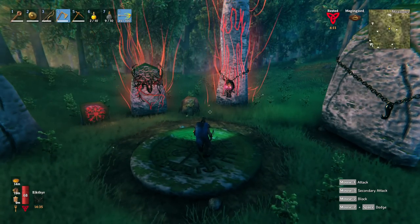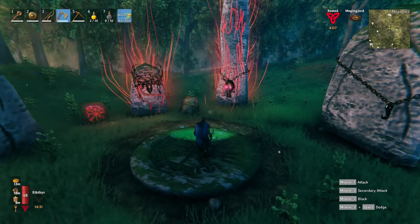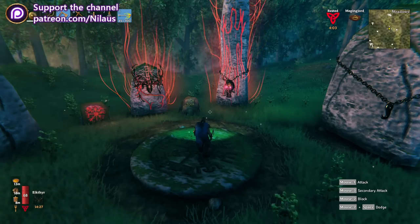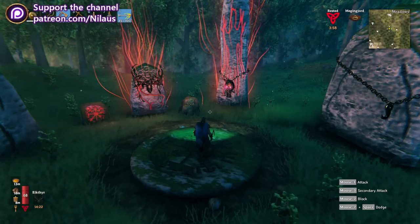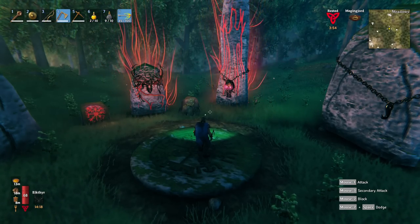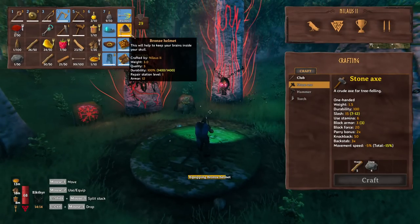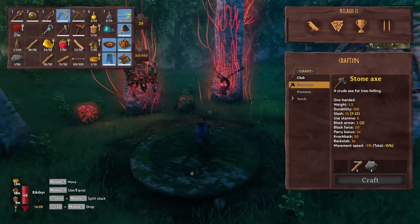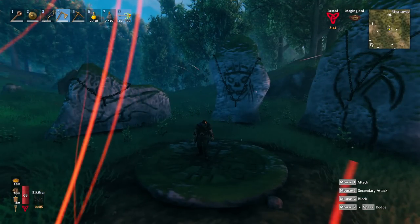We are now ready to head to the swamp. We will need to sail out — and that's going to be one of the things we will do next time: getting started on the swamp area, getting some of the first iron smelted. But I think we are now ready or have completed the Black Forest area. We have everything. You can get some more upgrades — I would recommend getting full upgrades to bronze before going into the next area, because you really need everything upgraded. It's going to make the transition into the next zone much easier.